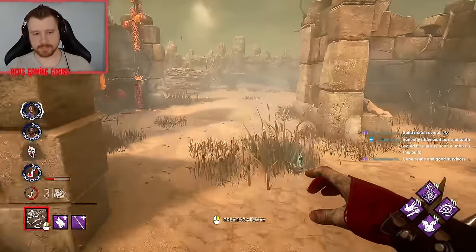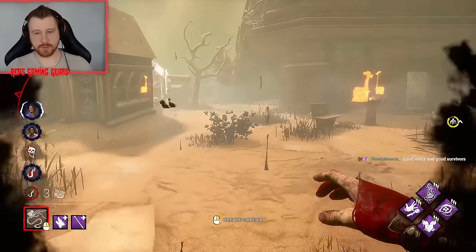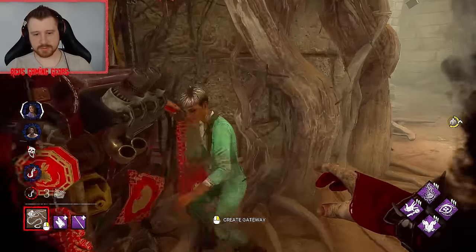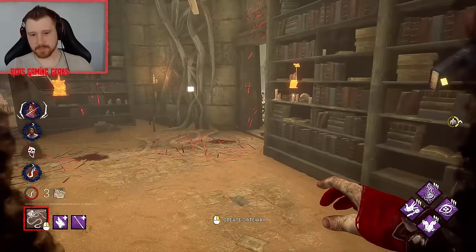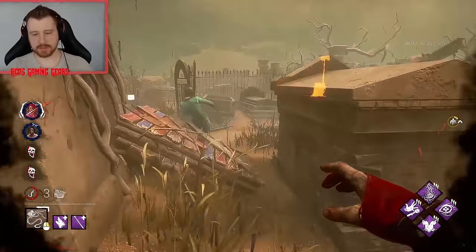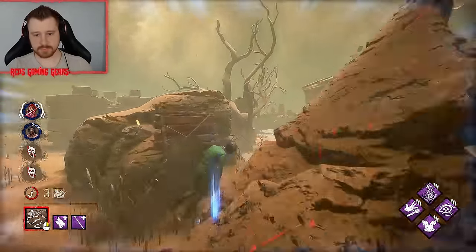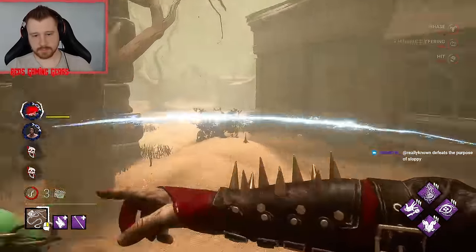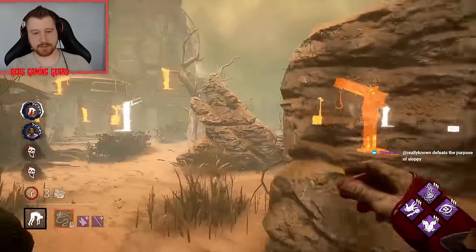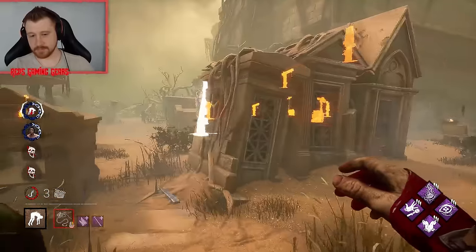Hold up — one more time. Easy peasy. One survivor there — a survivor gave up on hook, that's fine. Almost. I should have waited. Oh, hello there. We can hook her, find Claudette with our box, and then play off of that. Not bad. Good reads, good survivors.